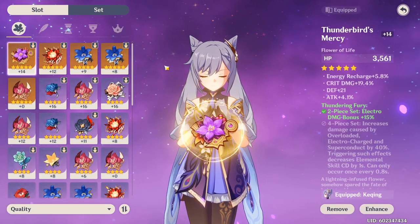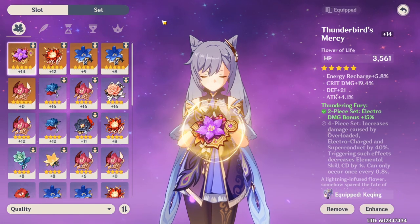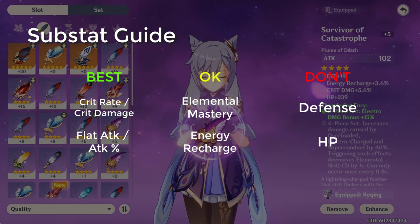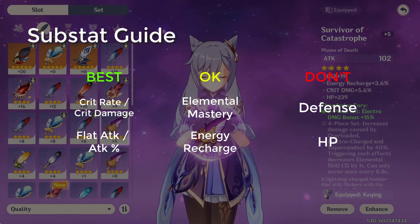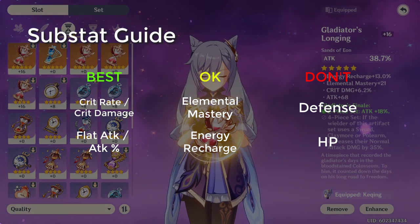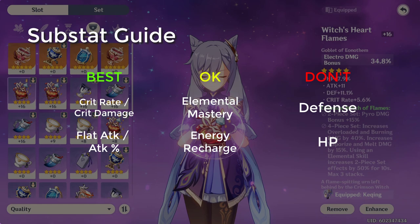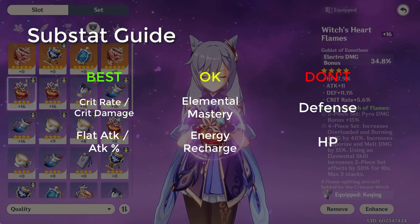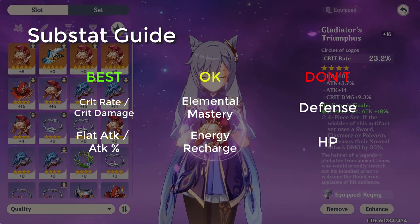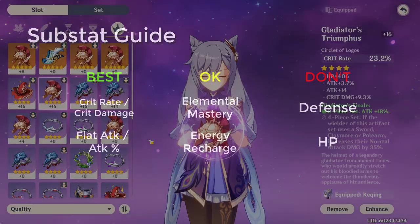As for the rolls, you'll want Attack percentage on your timepiece, Electro Damage bonus on your Goblet, and either Crit Rate or Crit Damage on your Hat. Crit is really important for Keqing — you want at least 40% to 45% Crit Rate to abuse that massive Crit Damage stat. In a perfect world, you'd roll enough Crit Rate on substats that you can use a Crit Damage main stat on your Hat for that massive 62% Crit Damage. Just try to aim as close to that as possible.